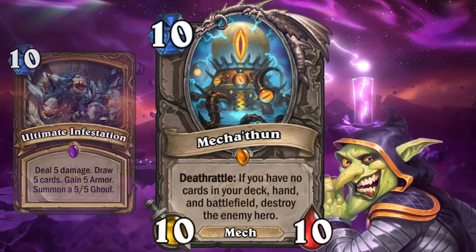I could see a drawing and armor-gaining Druid that goes through their entire deck, and then they only keep C'Thun, Innervate, and Naturalize.